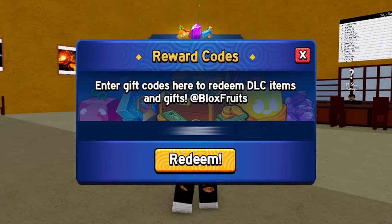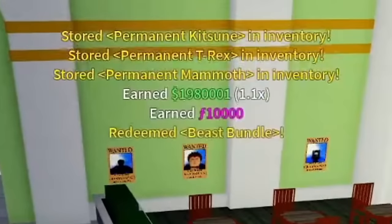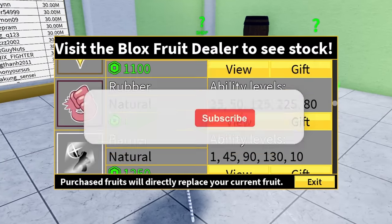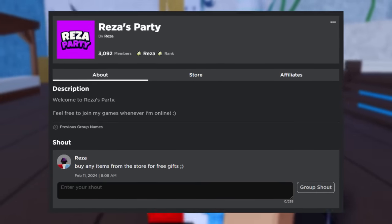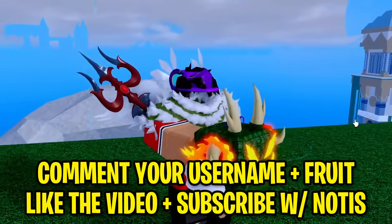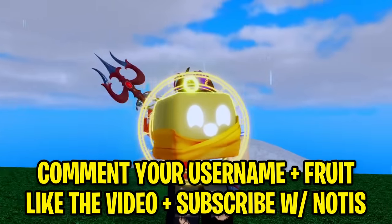I'm going to show you all the brand new codes in Blox Fruits as of March 2024. All these codes are working and can give you guys exclusive items and rewards. I'm also going to be giving away perm fruits to everyone that drops a like on this video, subscribes to the channel with all those notifications on, and joins my group Rezz's Party since I also do daily Roblox giveaways. Make sure to spam down in the comments what perm fruit you want along with your Roblox username.